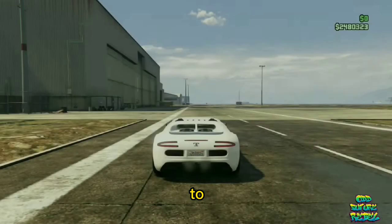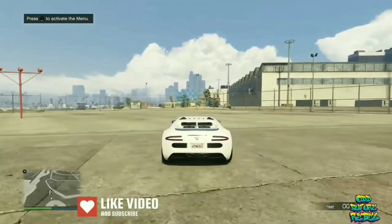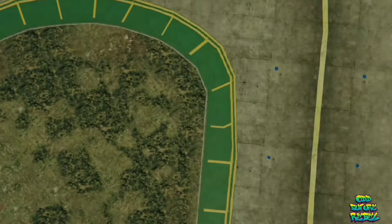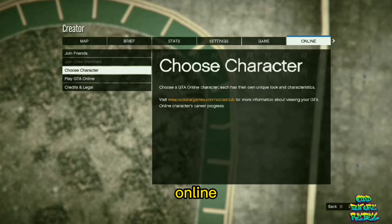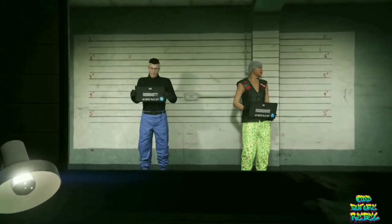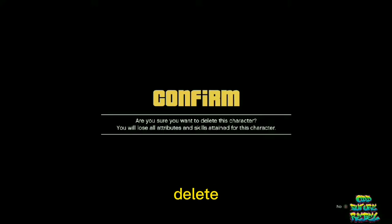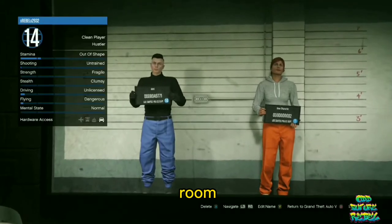The race shouldn't be that long to finish. Once you finish the race, an alert should pop up on your screen — accept it and push okay. You should see a job menu; just ignore it. Open up your pause menu, go over to online, go over to choose a character, and accept the alert. You should spawn into a small room again. This part's important — make sure you hover above the female character on slot number two and delete her.